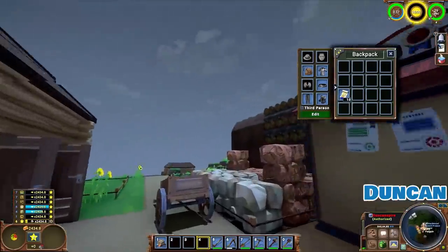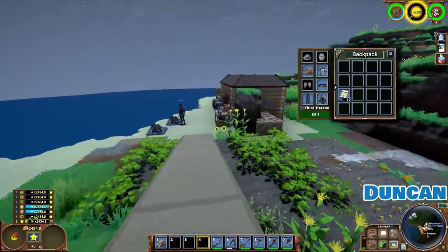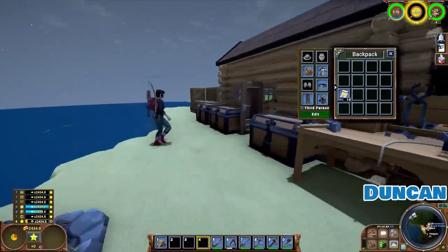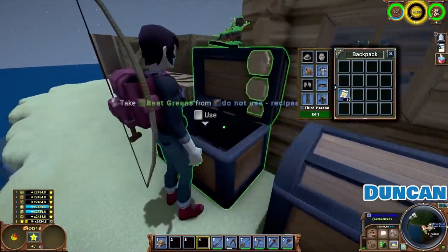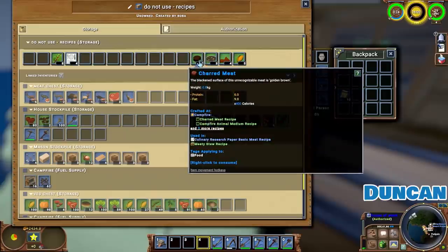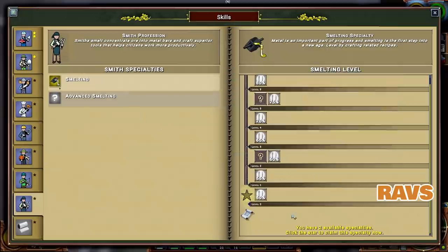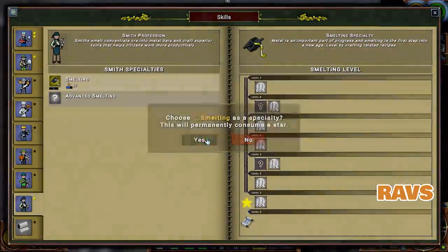Speaking of food, I'm actually meant to be dying of hunger. Oh dearie me! Boba, feed me! Over in this chest. Is this the one? Do not use recipe chest. You can eat the stuff on the right-hand side. Oh, beautiful. Smelting! I'm smelting! Oh, there we go. Bam! I've done it.